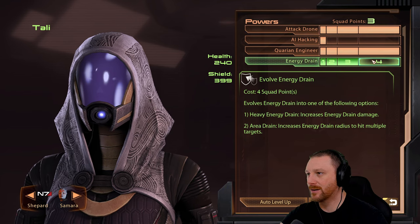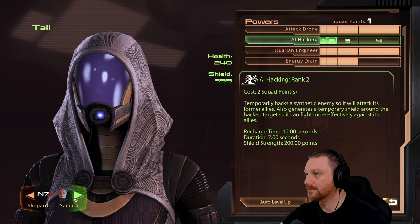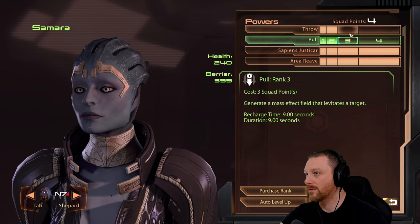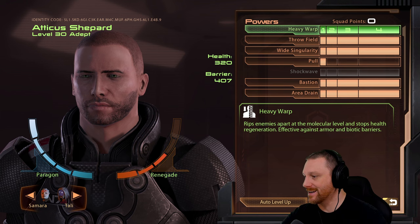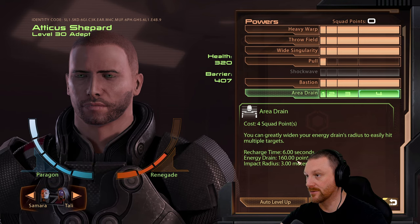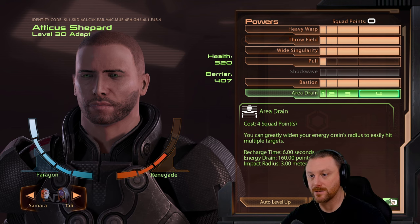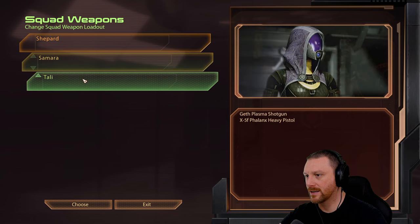Tali's energy drain - we have three more skill points. Best we can do is AI hacking. For Samara, we'll do Pull. Shepard looks good. I was thinking about doing heavy energy drain because it hits for 200 points - just like Overload, it'll really strip shields. We don't need to hit multiple people, we just need to take the shields off who we're fighting. Shepard loadout: Mantis, Locus, Carnifex, and Cain. Maddox and Locus. Phalanx and Geth Plasma. Let's go.